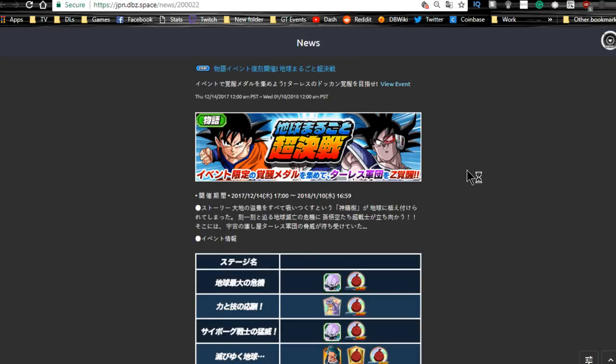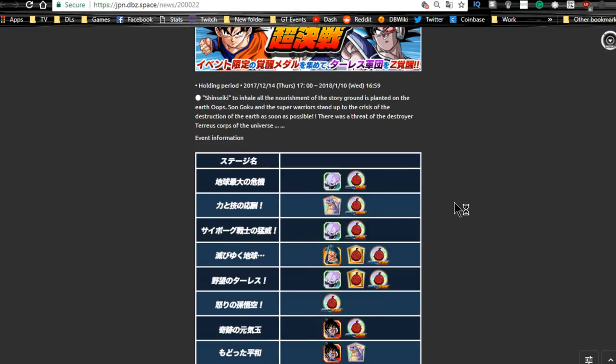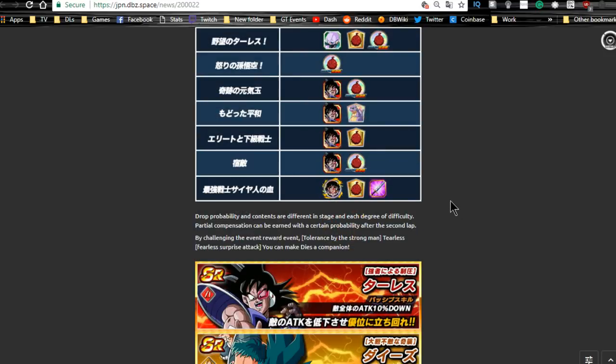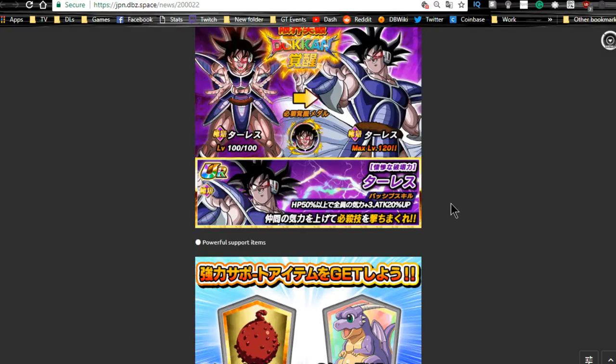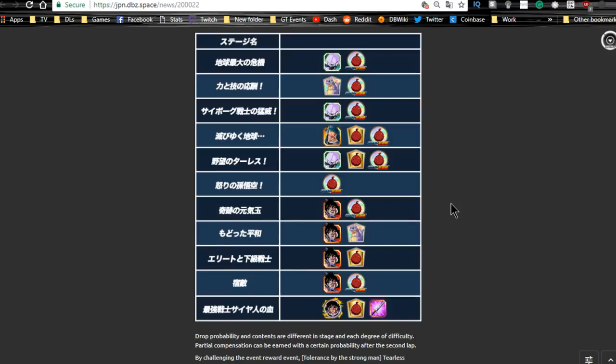The Tree of Might event is also on JP — same as the global version I already covered. Turles Dokkan awakens here and you get base form cards that feed into him. Runs until the 10th.